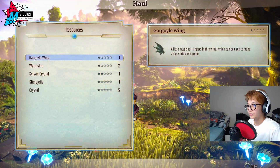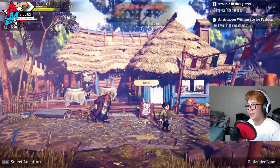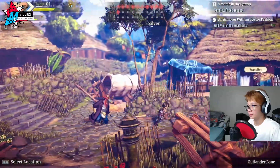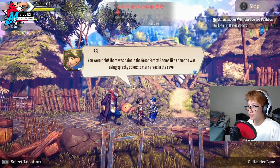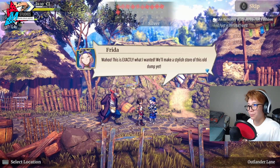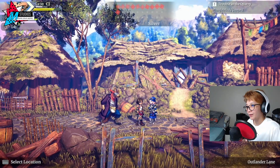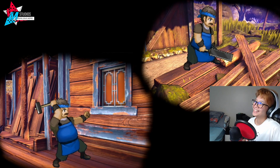Paint received! I'll use CJ to get around because CJ's faster. Signpost — fast travel to the forest, then head right back to Outlander Lane. We're really breezing through today. Back at Frida's: 'You're right, there is paint in the Great Forest. Seems like someone was using splashy colors to mark areas in the cave.' 'Wow, this is exactly what I wanted — we'll make a stylish store of this old dump yet. You do have a stamp, don't you? Here you are.' 12 stamps!